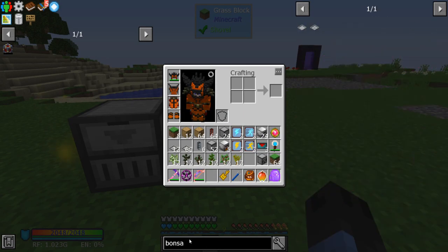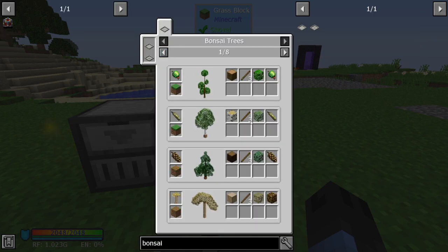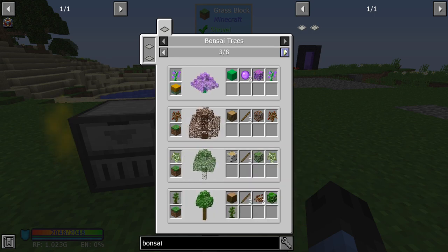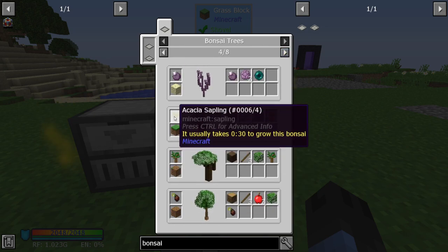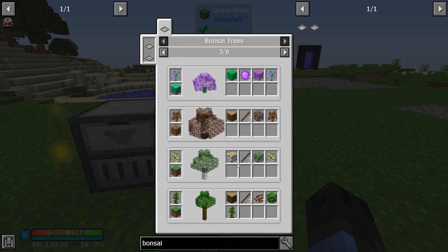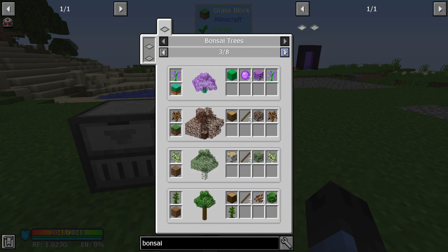If we look up a bonsai tree and hit uses on it, you're going to see all the different bonsai trees. We're going to focus on just some saplings — say birch, jungle, acacia is good, dark oak is fine. Any sapling that says it takes 30 seconds to grow this bonsai. Some of them take longer, but we'll stick with the 30-second ones. They'll generate wood, stick, leaves, sapling, and sometimes a byproduct.